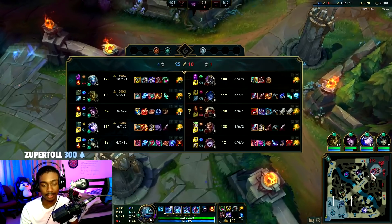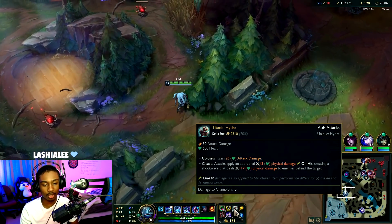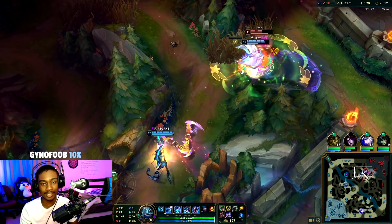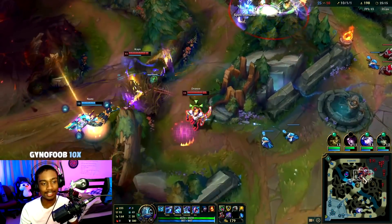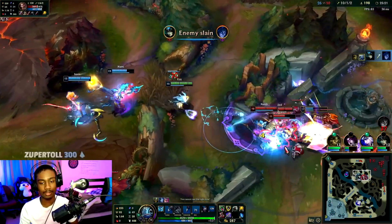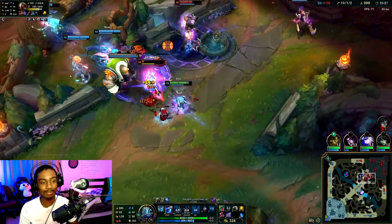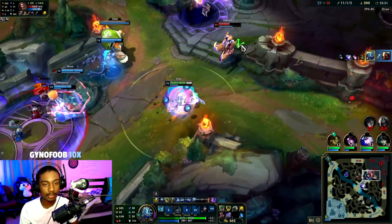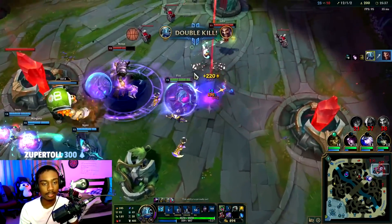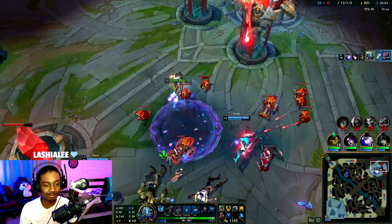We could team fight — that's the thing, split push or team fight? I want to 1v1 someone though. Titanic is no longer an active, just a passive — not bad. Oh, Morgana, Draven, Kane — you're so dead! Come on, you guys are done for. I'm laughing at the fact that you're focusing me. Holy mother — this on-hit build, I'm literally just mowing them down!